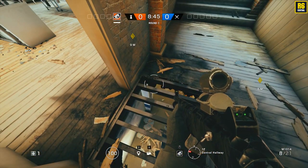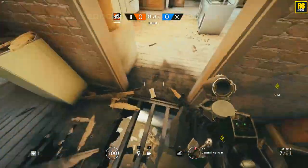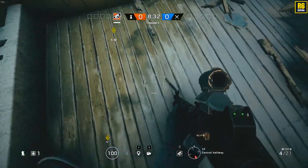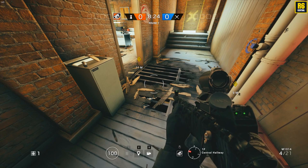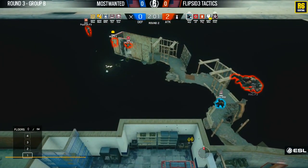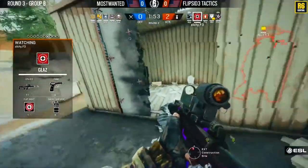You usually have attackers coming exactly here because they're coming through the kitchen, and you usually have Buck or Sledge trying to open up and get some angles — and usually Fuse will also try to get a cluster charge down here. So this is a perfect spot to just wait for them to try to enter, and as soon as you see them, throw it up and blow them apart. It's one of those things that is underused by many teams, and the pro teams here highlight that.